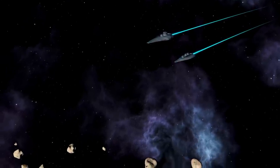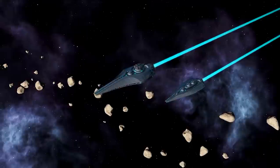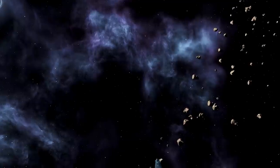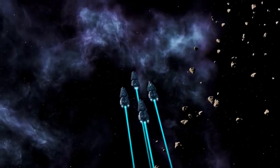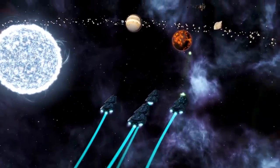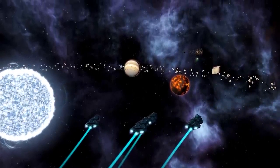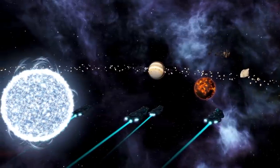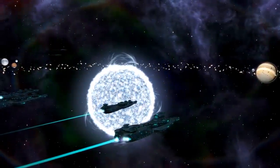With Stellaris 3.1 finally being out, we're seeing the work of the custodians coming to fruition, and that means a lot of the previously released expansions will get additional polish, plus there's a bunch of things in the game that are brand new and reworked. Today we're going to be taking a look at those changes, and that means plantoids, humanoids, necroids, as well as a bunch of additional content you may or may not have known about, so let's dive right in.